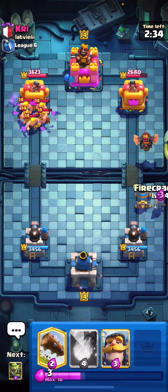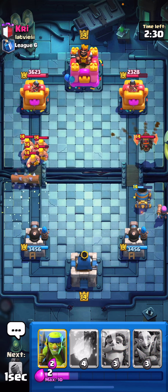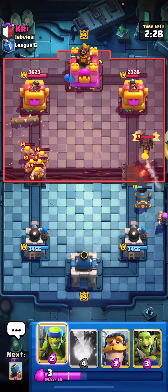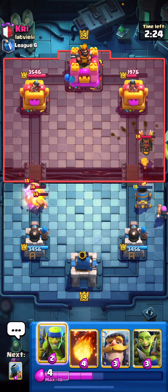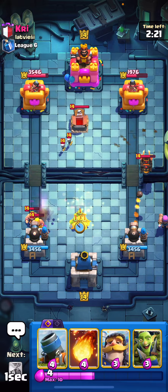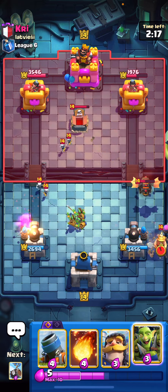We're going to be using the firecracker version of mortar bait, and the reason for that is because of all the evo E-drag. With the firecracker plus a fireball you can counter evo E-drag pretty easily. I know with mortar bait, E-drag can sometimes shred through the deck, so it can be a little bit scary, but in this scenario I really do feel like it's very strong.